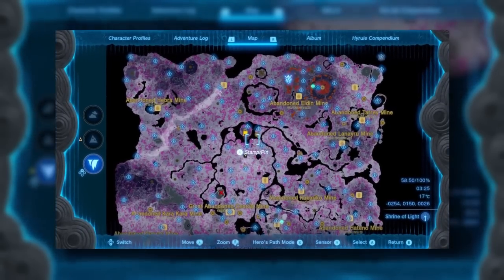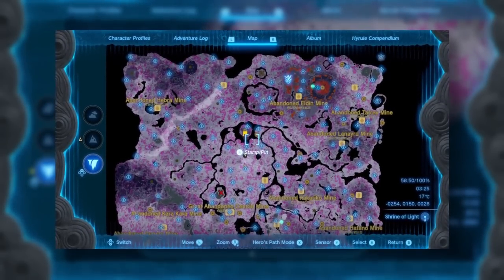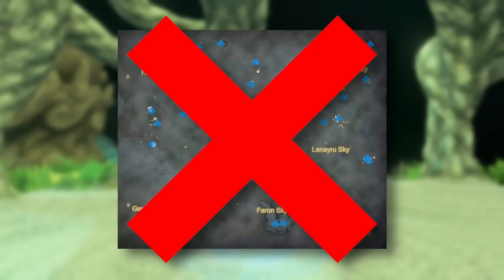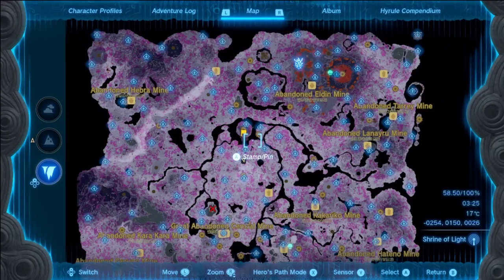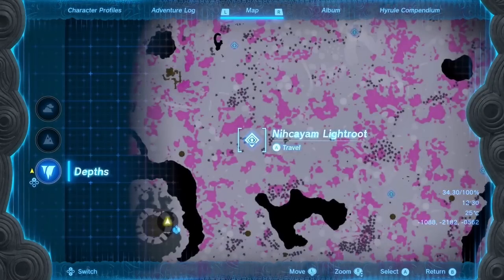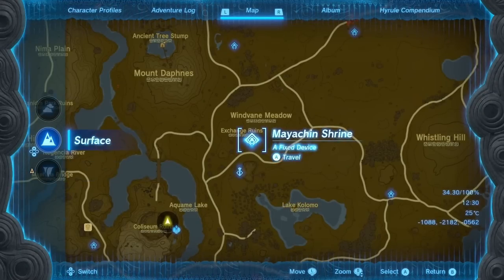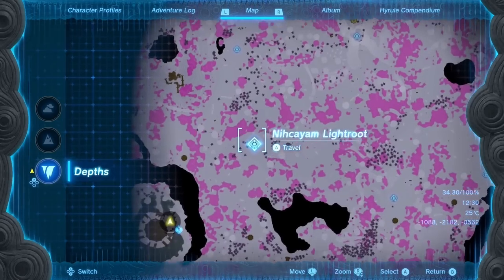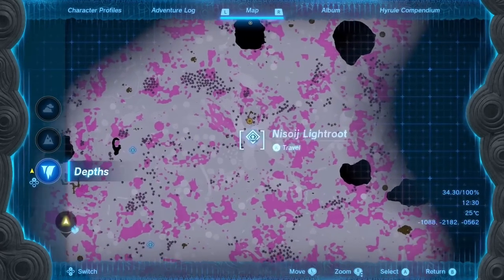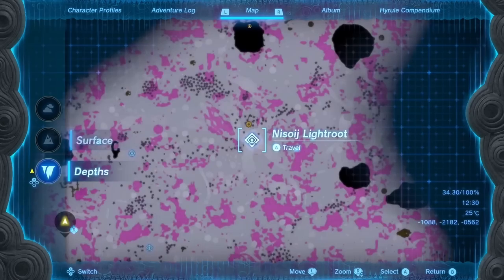In total, there are 120 roots, and here's the cool thing — there are 120 shrines on the surface. Note that I'm not counting the ones on the sky islands. Underneath each shrine on the surface, there's a root in the depths. So if you don't know where the next root is, just look at your map to find shrines on the surface and then precisely locate that spot in the depths, or vice versa. Finding the root should no longer be a problem and nothing stands in the way of completing your underground map.